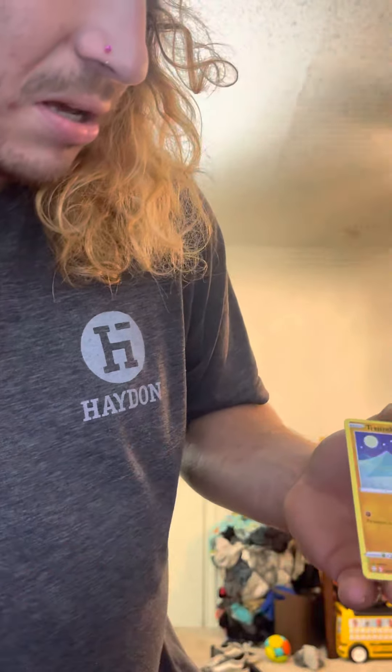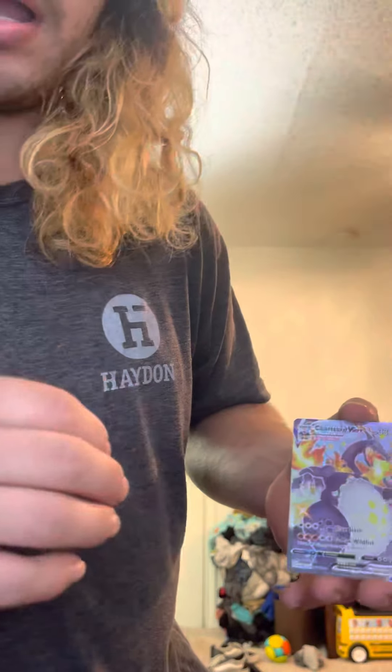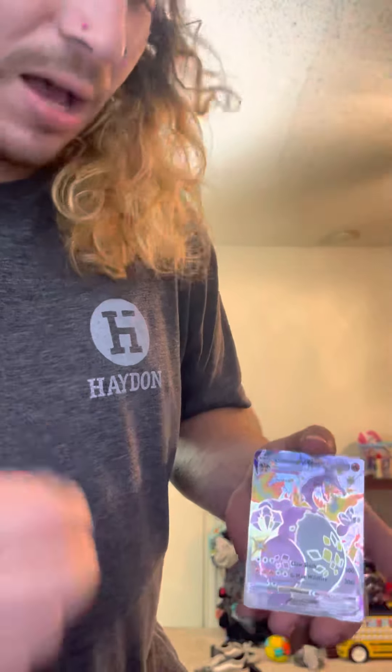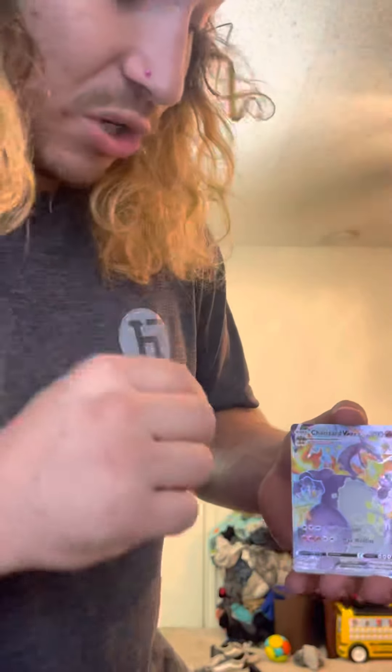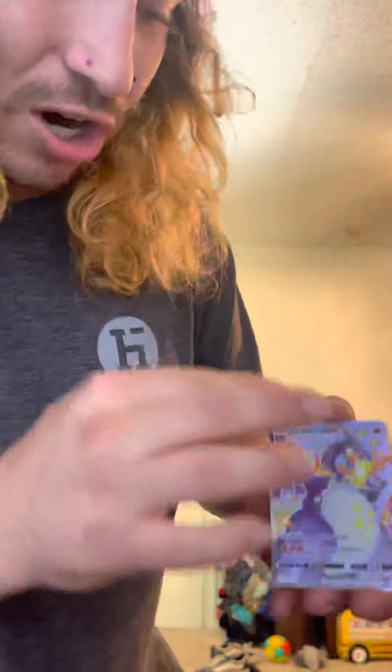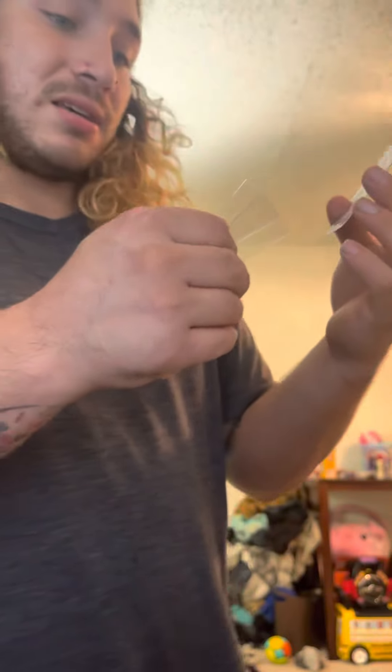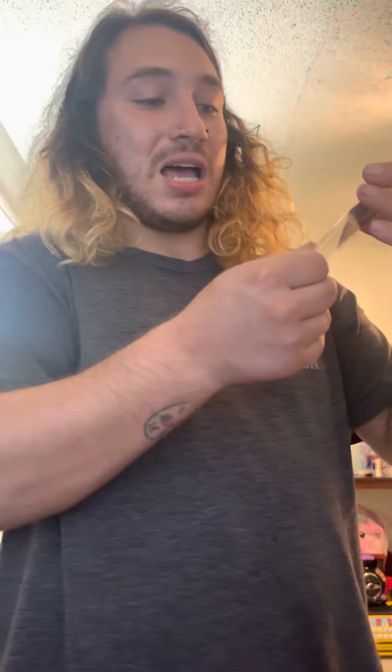That's Fighting Energy, Floatzel, Cramorant, Rusted Sword, Cufant, Eevee, Bweezel, Yanma, Trapinch — yo, no way! No way! I am so sorry for the language, guys, but no way did that just happen. It's been a while since I opened up this pack, and do you see what I just pulled? I pulled the Charizard! This is my second Charizard!